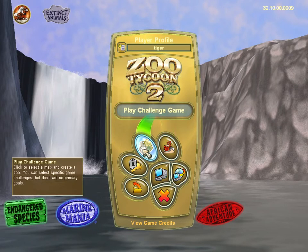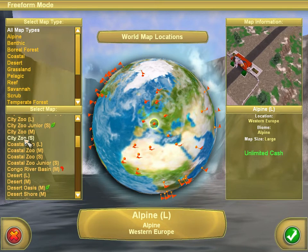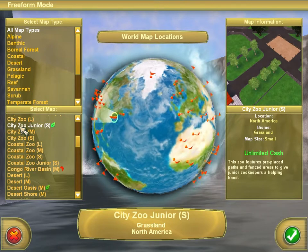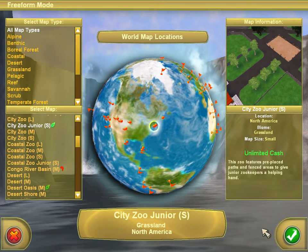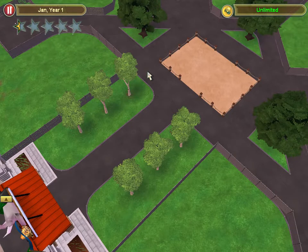We're going to start with the Sandbox instead of a challenge or campaign. There are many other maps you can do; I prefer the city maps. We're going to start with one of the pre-made junior maps, and I'll show you how to build three different cages in this video. My game might look a little different because I have a lot of mods — including the Jurassic Park mod — and some extra creatures you may not have.